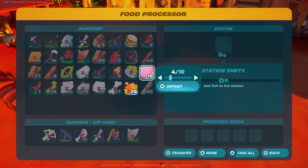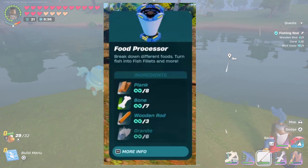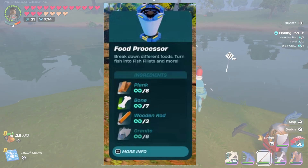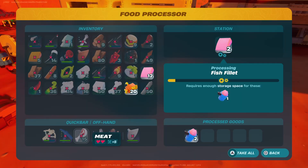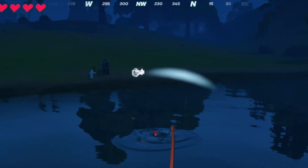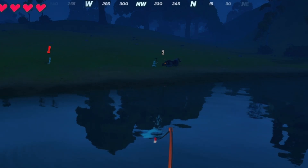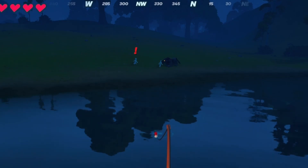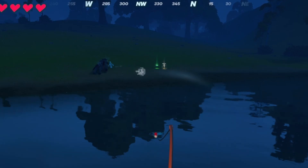The food processor is easy to make in the early game. You need eight planks, seven bones, three wooden rods, and six granite. The hardest ingredient in that list is the bone — you can only get bones from skeletons at night. Wolves are your best friends around the skeletons, but just be aware that the wolf will eat the bones after the battle.